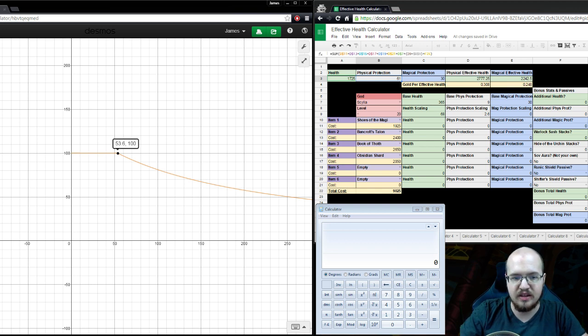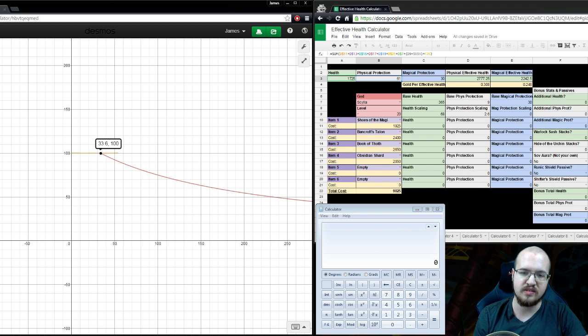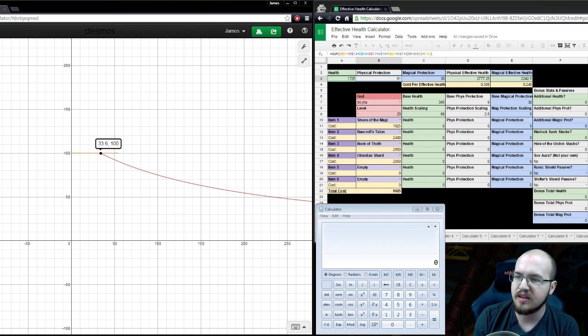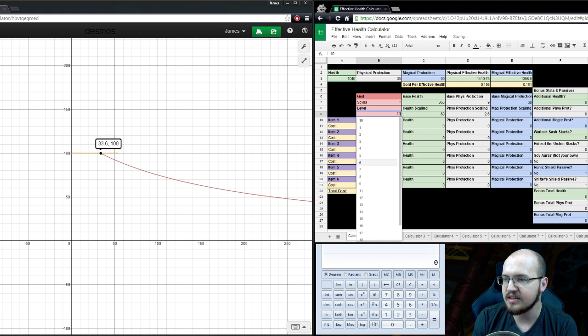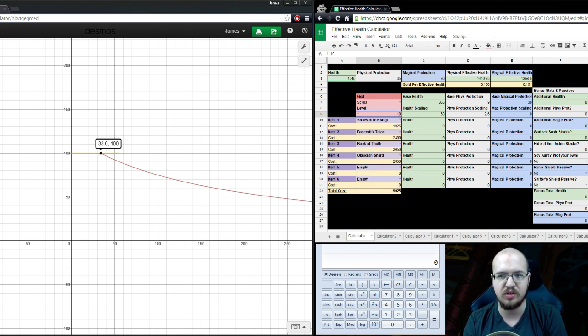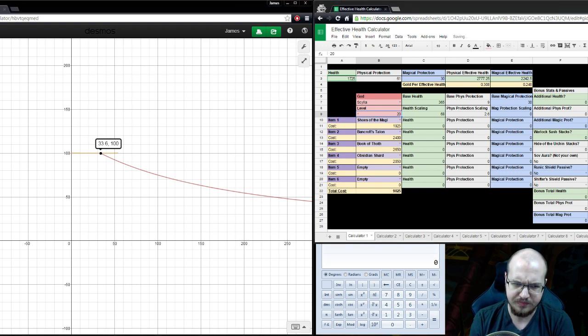Let's take a look at the same Scylla with a Sovereignty. Since 33 is increased to 53, which is the true damage threshold, a Scylla with 33 base protections is going to be the point where they start or stop taking true damage, depending on perspective. If we adjust her level, it's going to be about level 10 when standing next to a player with Sovereignty that you stop taking true damage from this crit build.